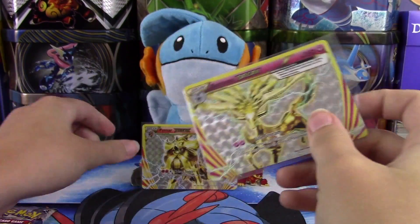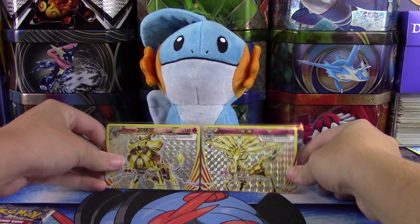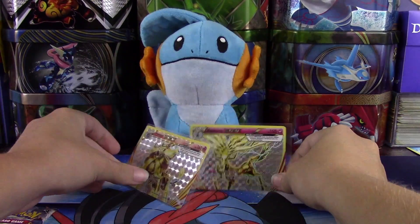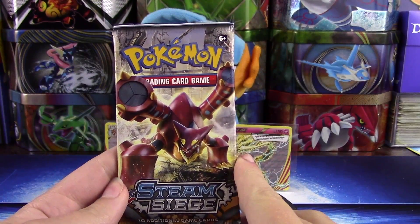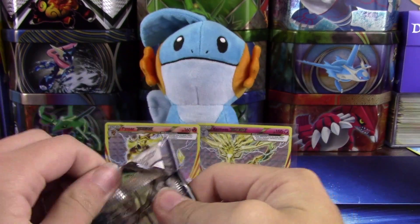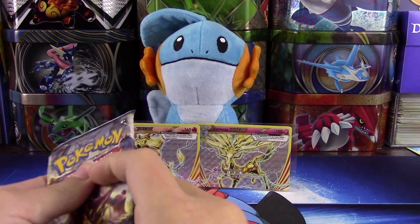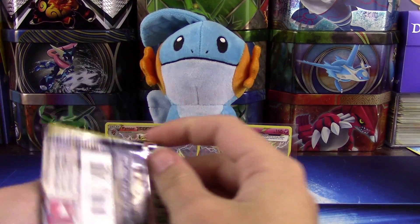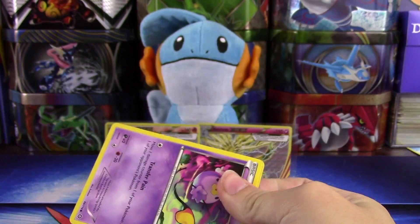We got two Breaks in two packs — that is nuts! So if we can find a third Break, this will just be crazy. On to our Volcanion pack — if we can find another Break I'll be very happy. Oh my gosh, two Breaks in two packs! This is a great blister pack. If we get nothing in here, I cannot complain one bit.